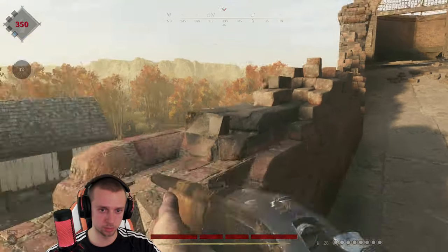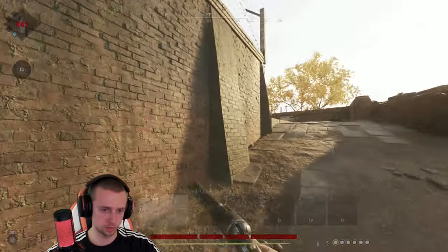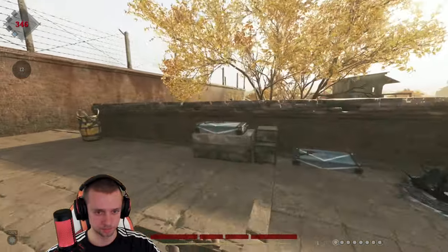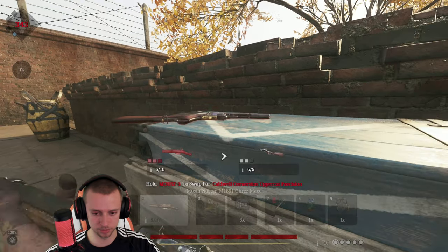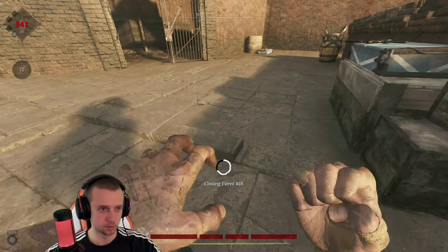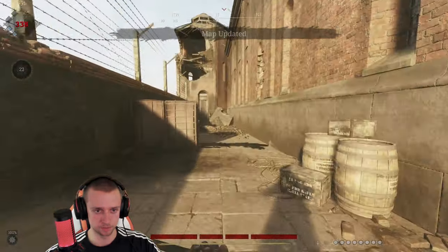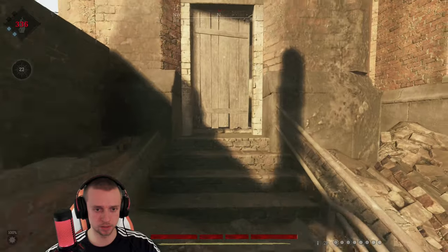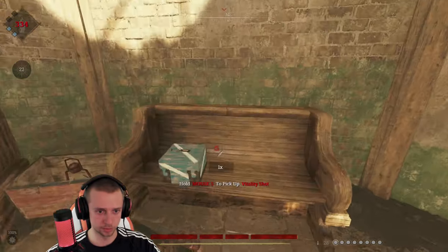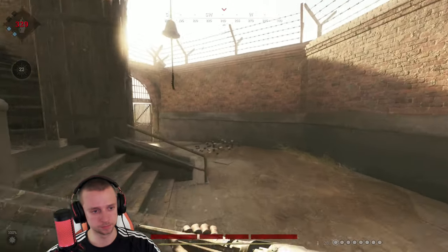Where is that dude? Maybe he just didn't come here for the prison. Let's take the rift and check out the resupply. I think Mosin Obrez is even better — yeah, I'll take the Mosin. Physician — okay, nice perks. The rift and the resupply seem to be quite close to each other. We have big vitality shots.